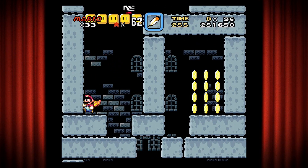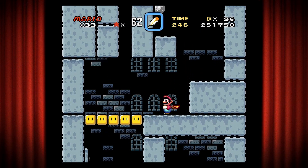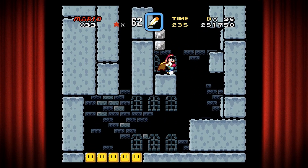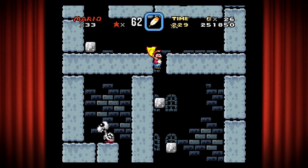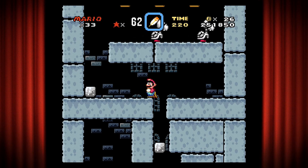These little... not Stalfos - Dry Bones. Good grief. You can go in there for some coins, I'm not going to bother. You can also hit this block - I believe it has a vine and you can go up that small opening. It is a little safer because you won't get squished. I don't know what's down there - I don't remember if there's like a hidden one-up or invisible block.